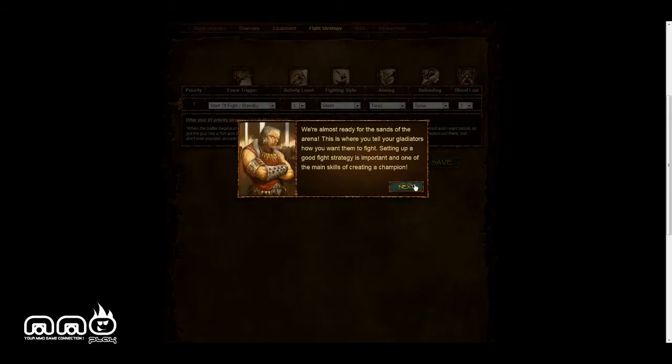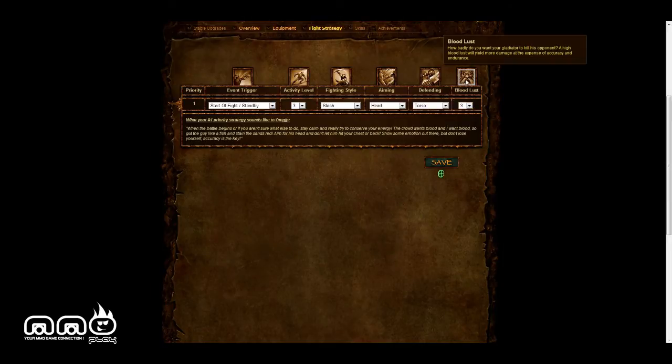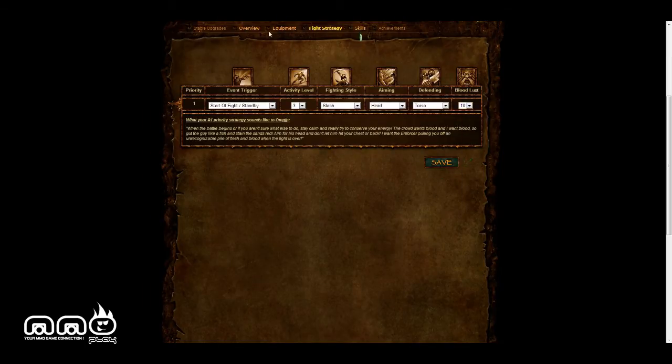So let's look at fight strategy. We just went over the equipment here — we're almost ready for the sands of the arena. Things are getting interesting. There are event triggers, activity, fighting styles — they determine aiming, defending, bloodlust. I'm going to aim for the head — two, head, obviously. I'm going to defend my torso. For bloodlust, how badly do you want your gladiator to kill his opponent? A high bloodlust will yield more damage, but it's a lot more expensive in accuracy. So I'm going to go with ten on that, because I don't care about accuracy — we're going straight for the head, one hit kill. The activity level is how much he moves and saves energy. There's a lot of strategic play with this right here.